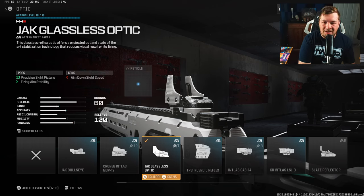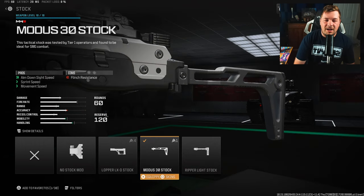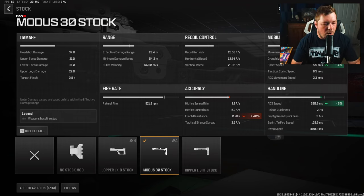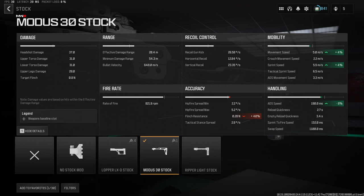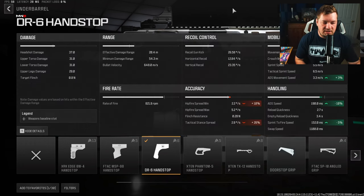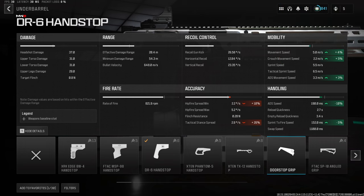You are sacrificing a lot of mobility with this one. The Jack Glassless optic makes another appearance — I like the iron sights on this one too, but the optic makes hitting longer range shots easier. For stock, I'm going with the Modus 30 stock to increase mobility lost from running the kit — ADS, sprint speed, and movement speed, primarily chosen for the 8% ADS boost. For under barrel, the DR6 Hand Stop increases mobility and handling: 10% ADS speed, 5% sprint-to-fire, 4% movement speed, and 3% crouch movement.